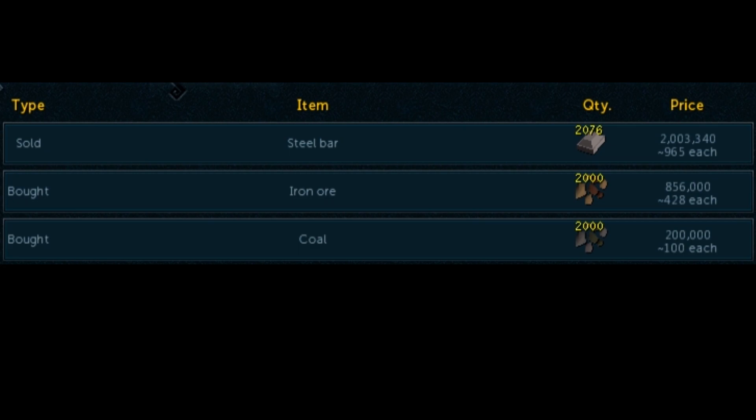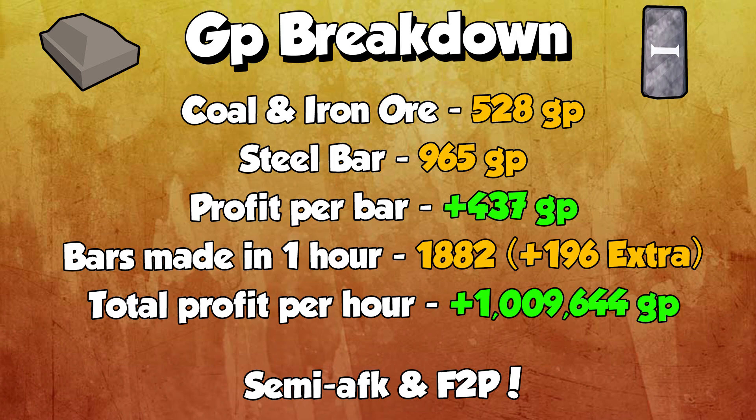That was a lot of steel bars — 2076 bars made, which sold at 965 GP each, and the ores cost just over 500 GP each. Looking at the GP breakdown: coal and iron ore cost 528 GP combined, the steel bar made from these was 965 GP, so the profit per bar was 437 GP. With 1882 base makes plus 196 extra procs totalling 2076 bars, I made a total of 1,009,644 GP — pretty much 1 million GP per hour just smelting steel bars.